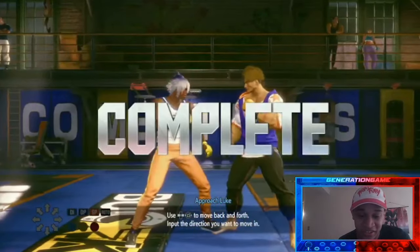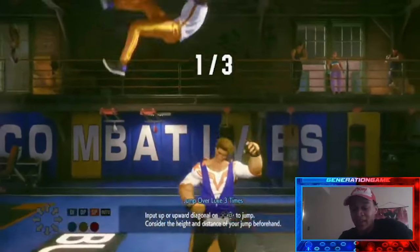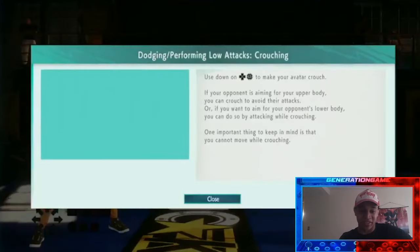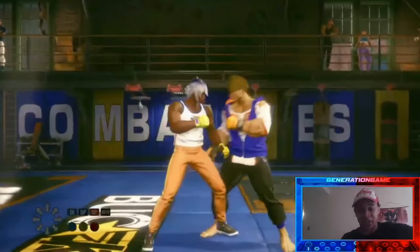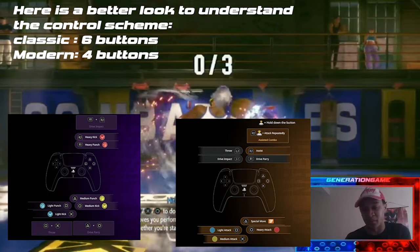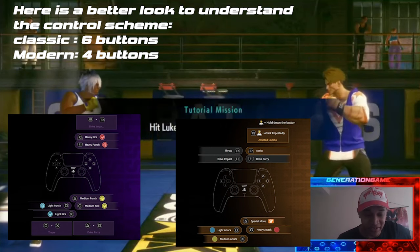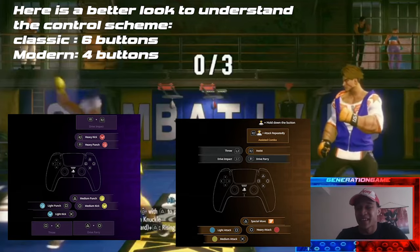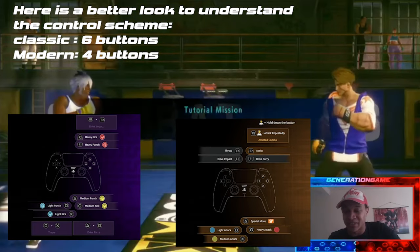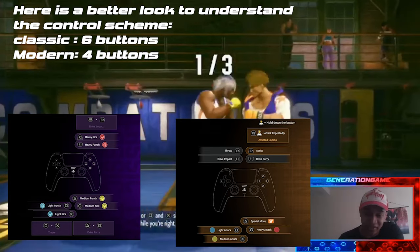When you start the tutorial, you're forced to use the modern controls. Modern controls give you light, medium, and heavy all mixed into one button set, plus a special button for special moves, and also DP and EX moves to help with combos. It's definitely going to be a good system for new players picking up fighting games. I didn't realize I couldn't switch it until later on — I still want to stick with classic controls, but I might switch between them to give both a feel.